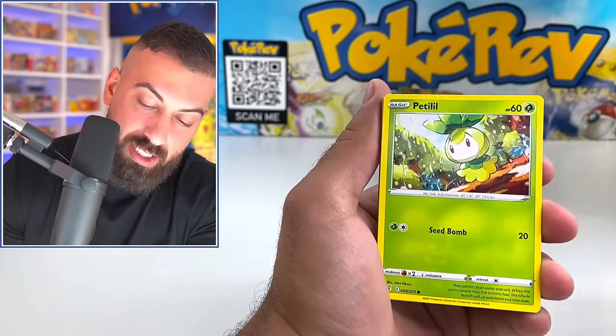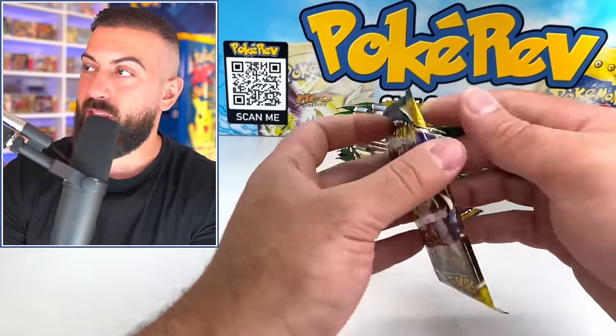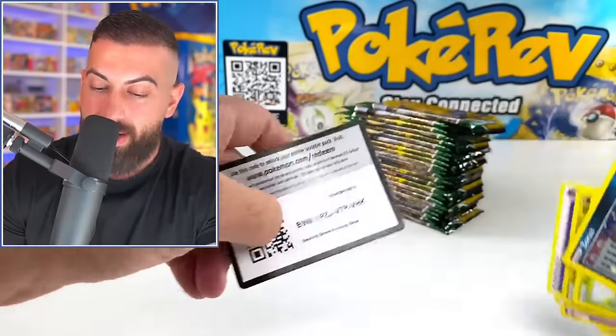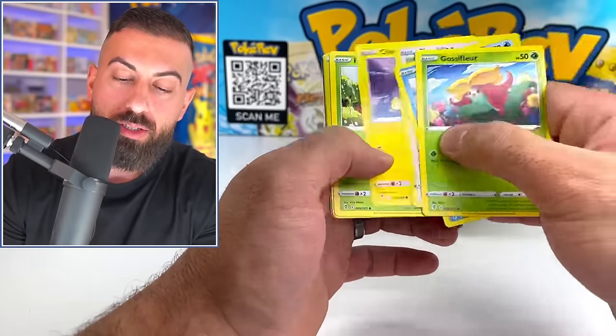Here we go. Fletchling. All right, guys, don't give up on me yet. This is our last stack of roughly 25 booster packs. That's a green code card — bad sign. Our packs are dwindling away. Next one. Altaria.